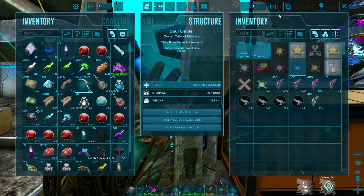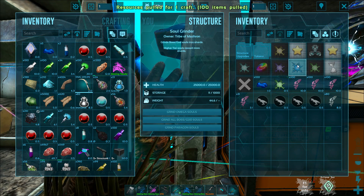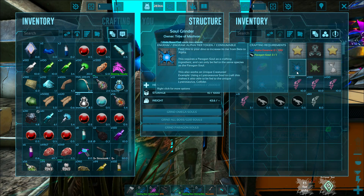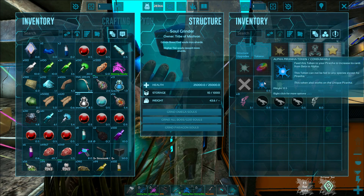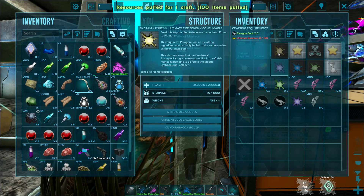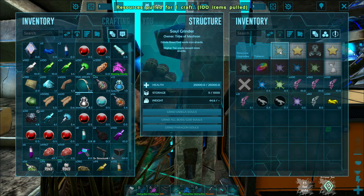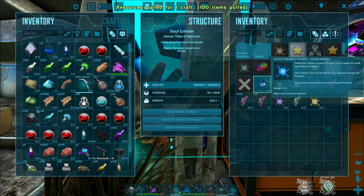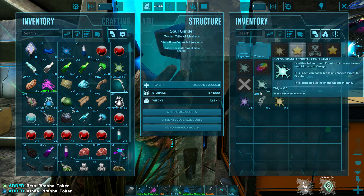I'm going to try to create one of these for the alpha — I did beta already — so boom. Now I've got a beta, got an alpha, a prime, get an ultimate, get an omega. Boom. So I'm going to grab all these guys here really quick.